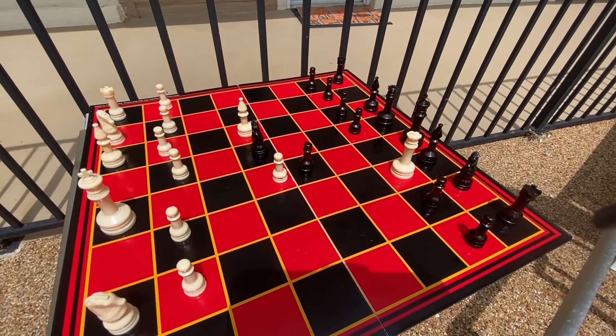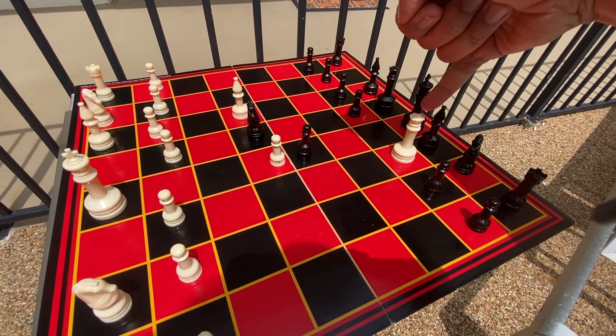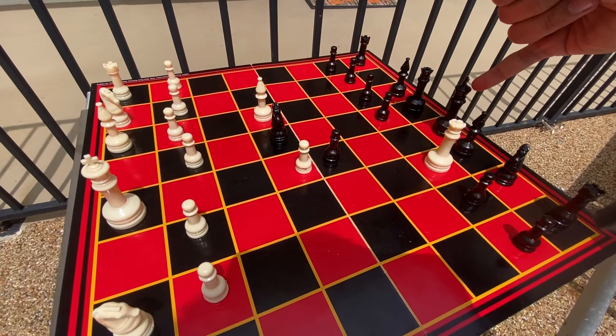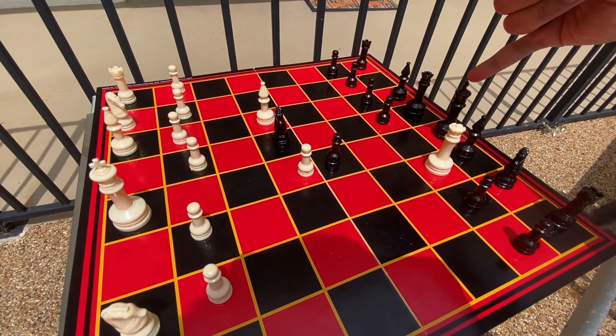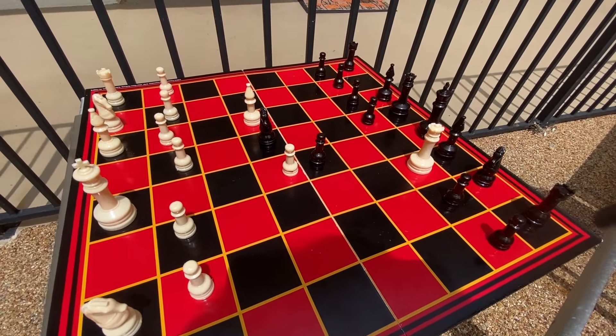This right here is a checkmate. This is called the Scholar's Mate, and it's one of the quickest opening traps you could learn. The Queen is being protected by the Bishop, and the only defense to that square is the King — and the Queen is checking the King. This is a checkmate.